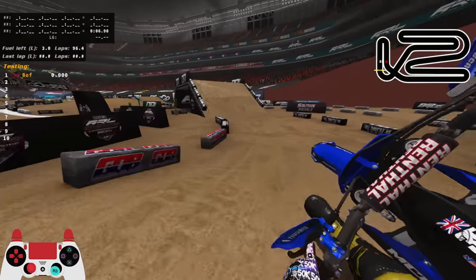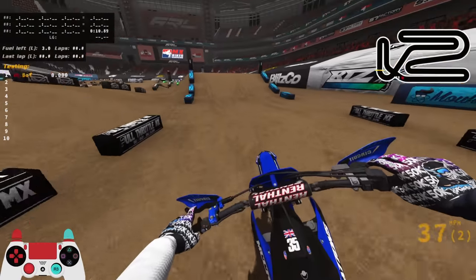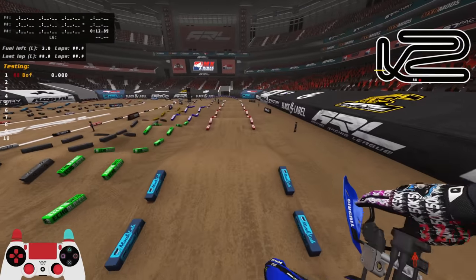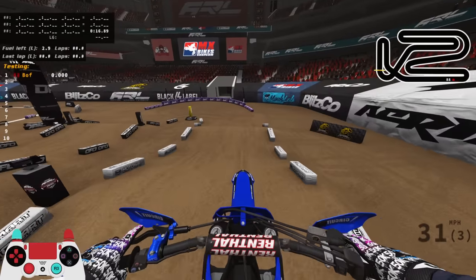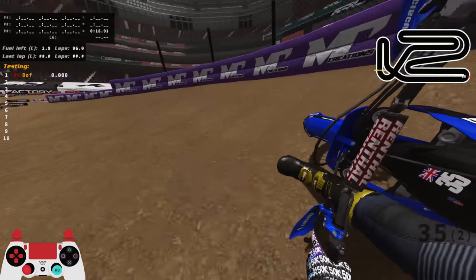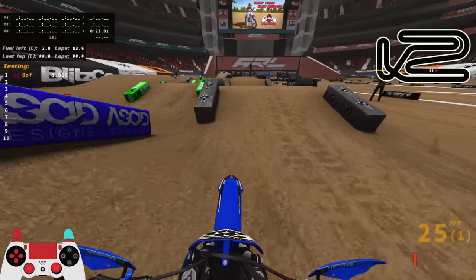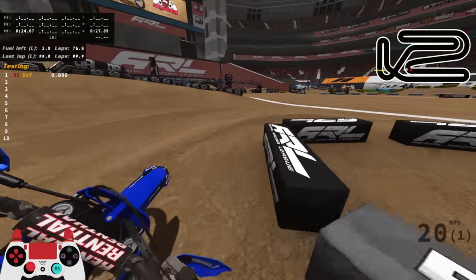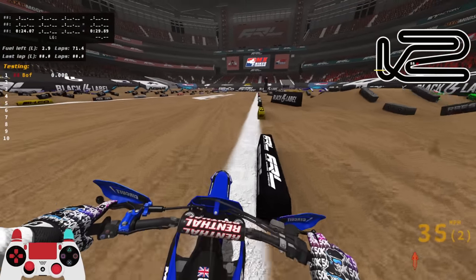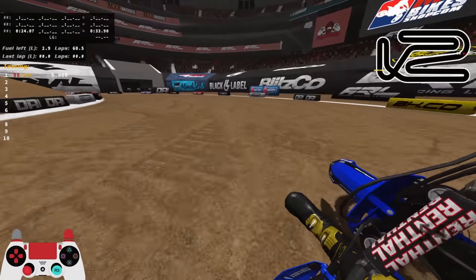One thing many people don't consider is whoops in supercross. You'd expect to just stand up and lean back off the bike, but in this game that isn't always the case. In a lot of whoop sections in this year's aerial supercross tracks, the best approach I've found is to actually sit down and lean forwards at the very beginning, and then once the bike is settled on top of the whoops, stand up and lean back.